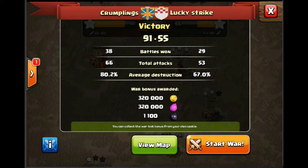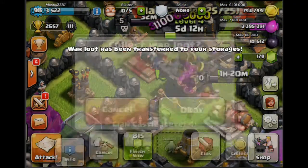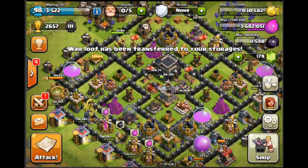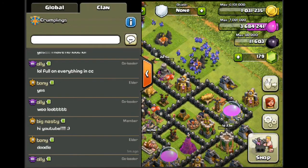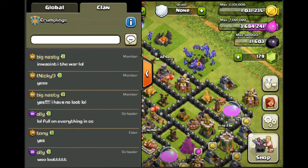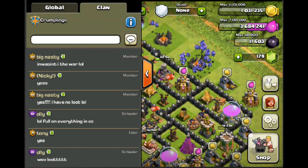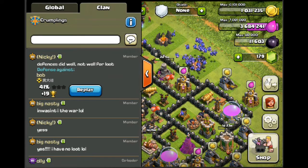War ended — war 4, 80% total destruction. We had more attacks than them and won more battles, so it was a nice war in the end, quite an easy one. Collecting my war loot bonus — thank you for all that money! It was a good war, a nice and easy win. The clan are happy because that's our fourth win in a row — always good. Anyway guys, I hope you enjoyed this video. We'll speak next on the next clan war. Keep an eye out for other videos coming up, and if you haven't subscribed to my channel, do that now — see you later!